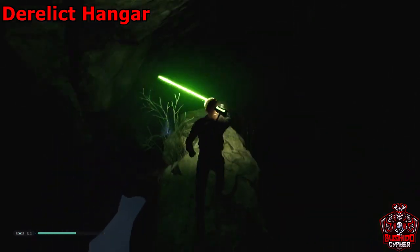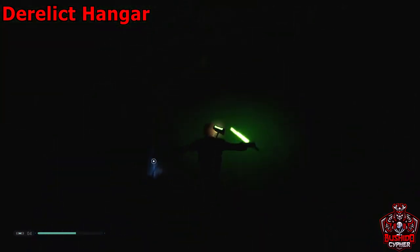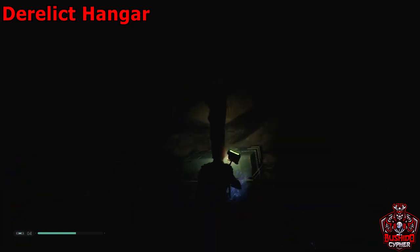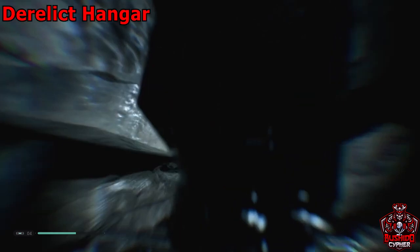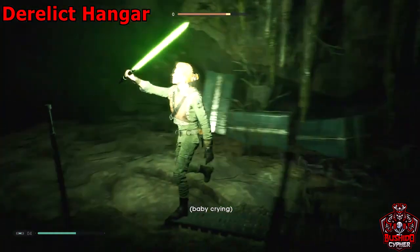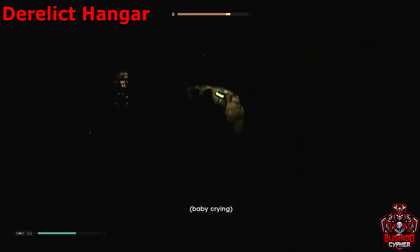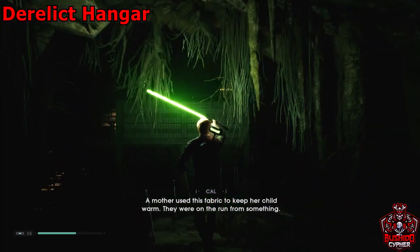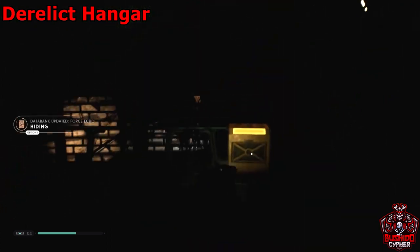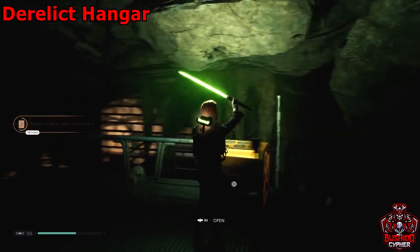We're going up this little rock here and jumping onto another platform that has a force echo for us. This guide will show you seeds, force echoes, chests, data logs — that way we can get 100% map exploration. We'll go back up this rock and you can see there's a gold chest up there — double jump and grab that chest.